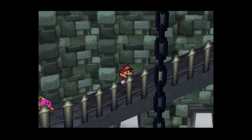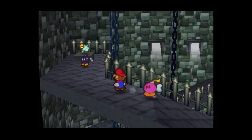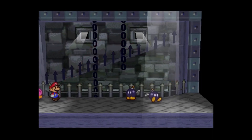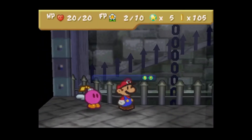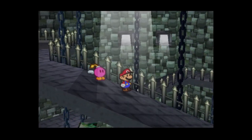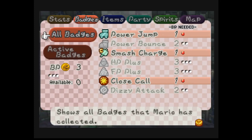All right, moving on up this spire. What's up higher? Another badge. In this case I'd rather power jump than use the Bomb. Those Bomb-ombs I'd rather take out in one shot. With that, you get the Smash Charge badge — when charged, hammer power goes up by two. This is actually a decent badge, and it only costs one badge point. I'll use it, and that's all my badge points for now. Next level will definitely be badges.